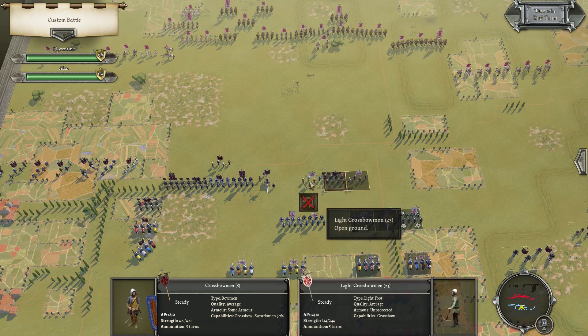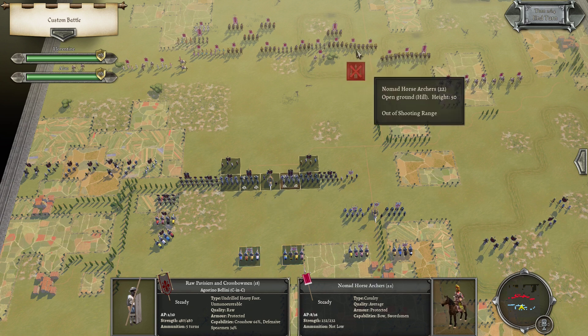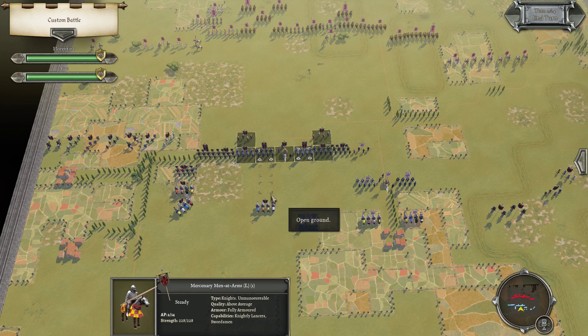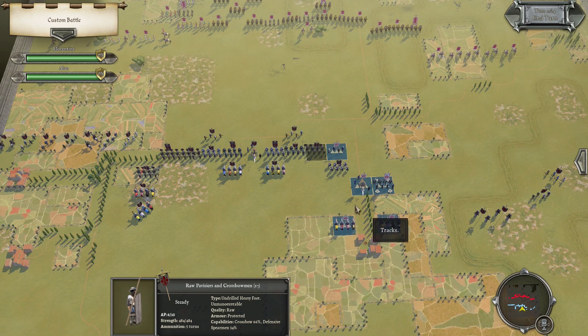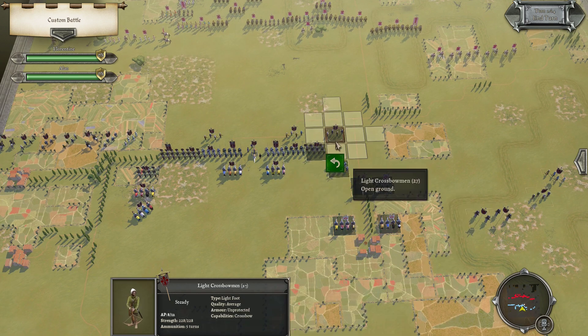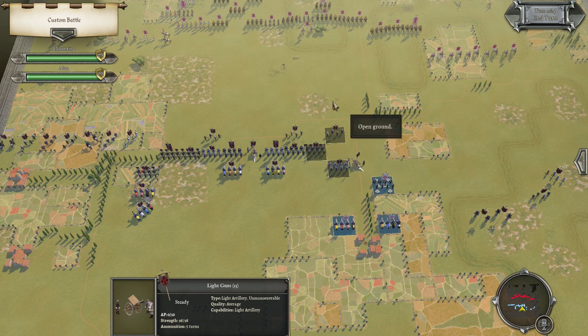I'm trying to get to this rough ground too. There's a good amount of noble lancers, so I should stay here with them. Let's get the crossbows ready. I think it's better if I keep the cannons up this way.